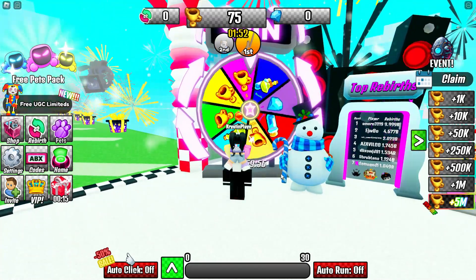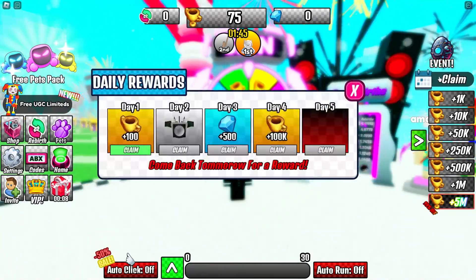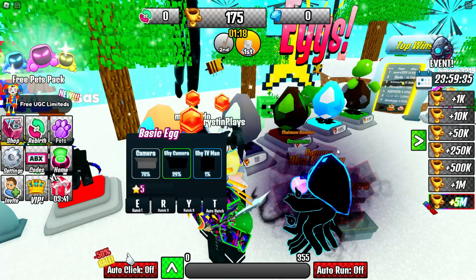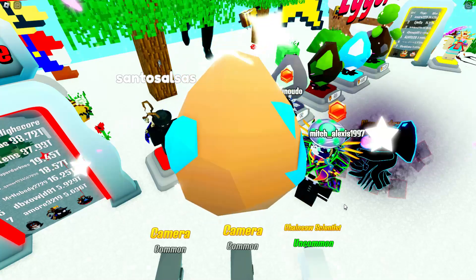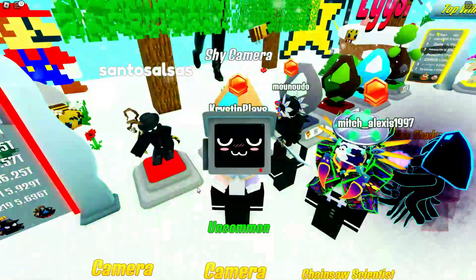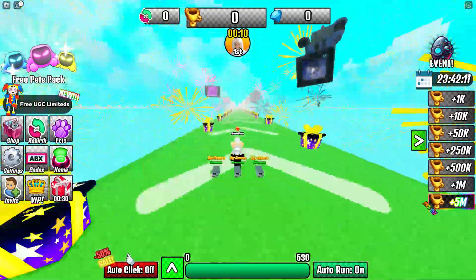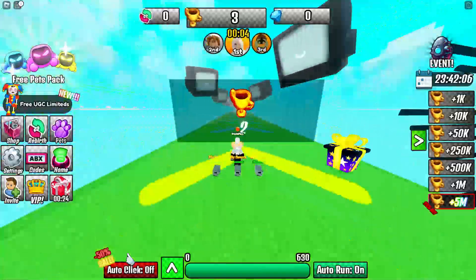Make sure to do the wheel spin — every few minutes you have a chance at getting a wins boost. Also make sure to claim your daily rewards for more wins. You need those wins to purchase eggs, and we need to hatch over 3,000 of them. Purchase the basic egg as it's the cheapest — you need 5 wins for every egg. Go ahead and spam click to open your eggs, and when you run out of money, click on Auto Run to earn more wins.